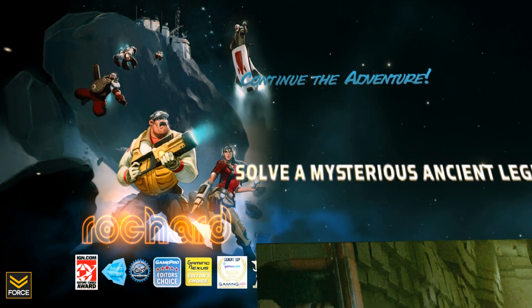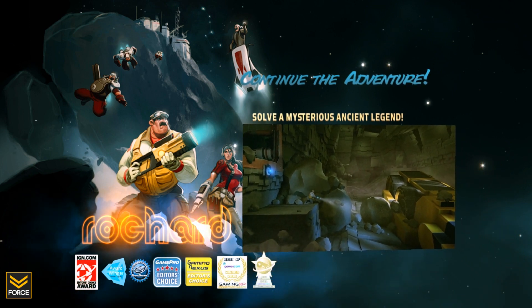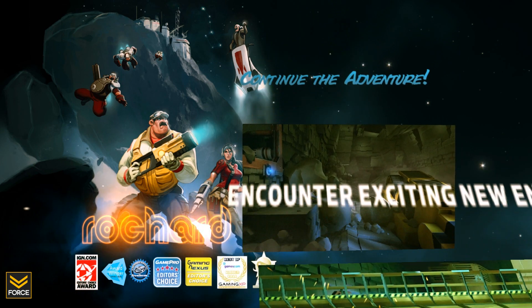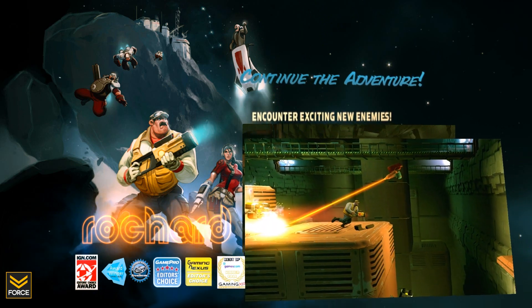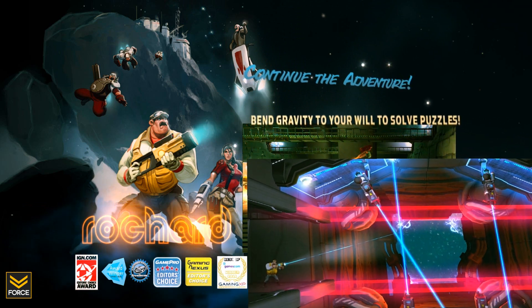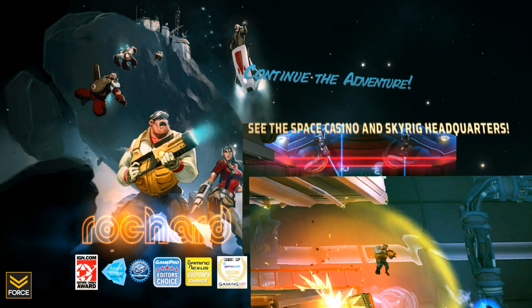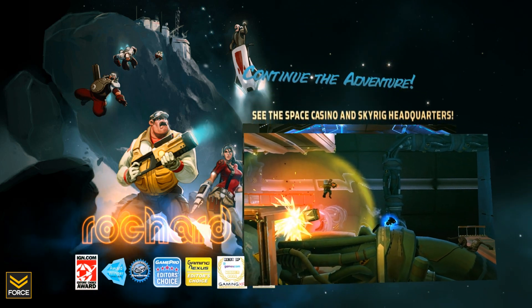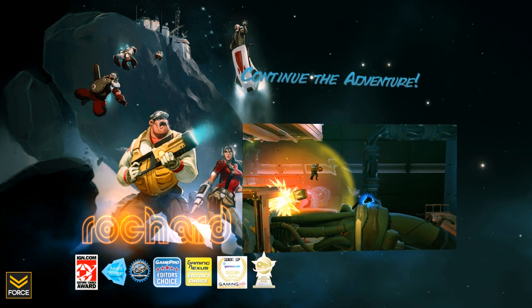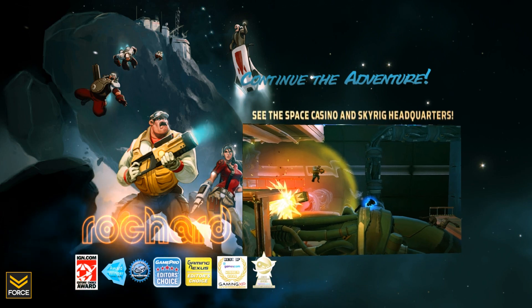We reached a checkpoint and that's going to be it. That is Rochard — available for free demo download on the Steam store, with the full version available for $9.99 on Steam. Bend gravity to your will to solve puzzles. If you like platformers, at least try the demo, get a feel for the game, and see if you enjoy it. That's going to do it for this episode of Demo Up. If you like the content, please subscribe and stay tuned for more Demo Ups. Thanks again guys — keep watching and keep owning.